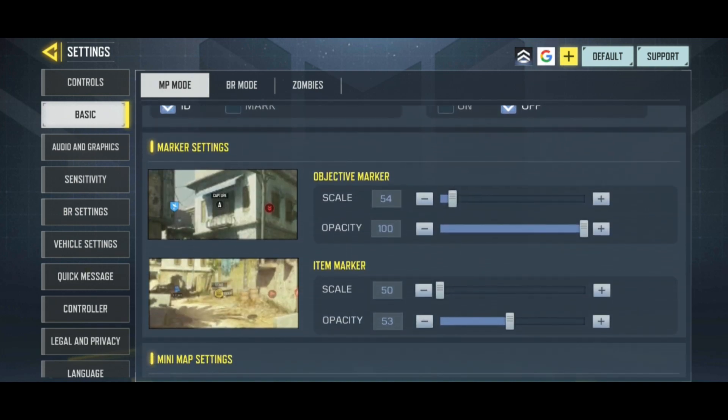Below it, you can see Item Marker with two options: Scale and Opacity. Slide the slider button of Opacity towards the minus sign. And that's how you can decrease the opacity of item marker in Call of Duty.